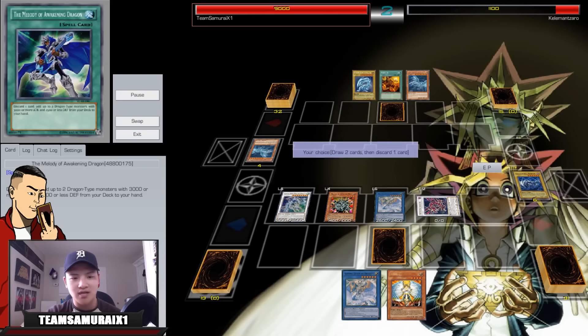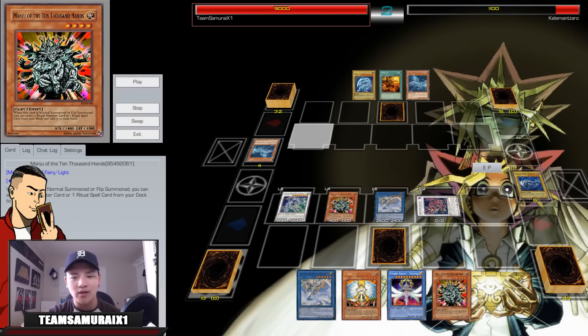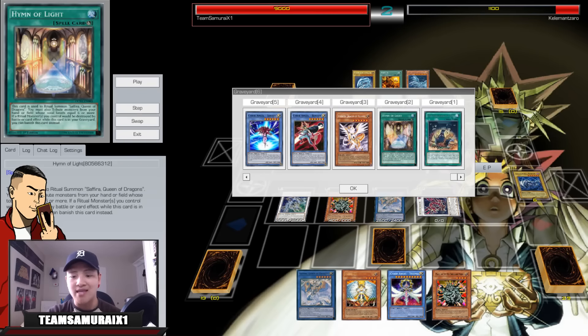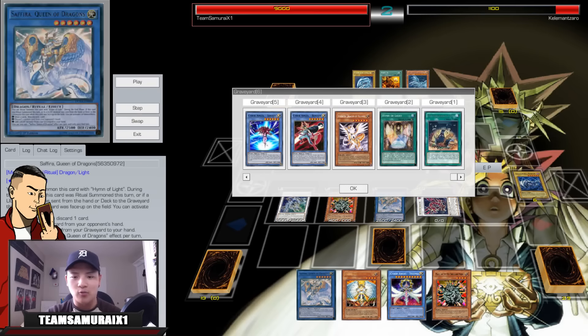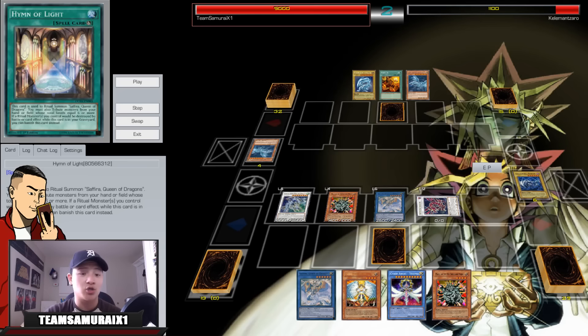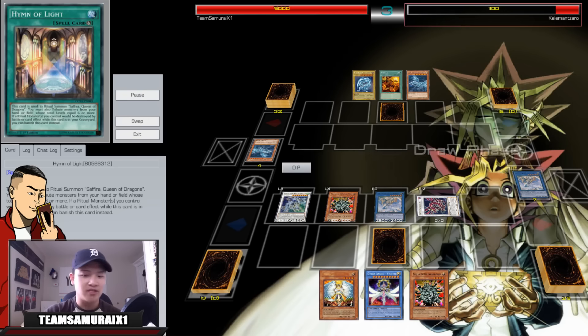Crystal Wing can suicide with Blue Eyes and just gain the attack. The only misplay I did was searching from the graveyard to hand when I should have searched from deck to hand — you want to send all your ritual cards to the graveyard as much as possible because they protect you from Dark Hole and things like that.